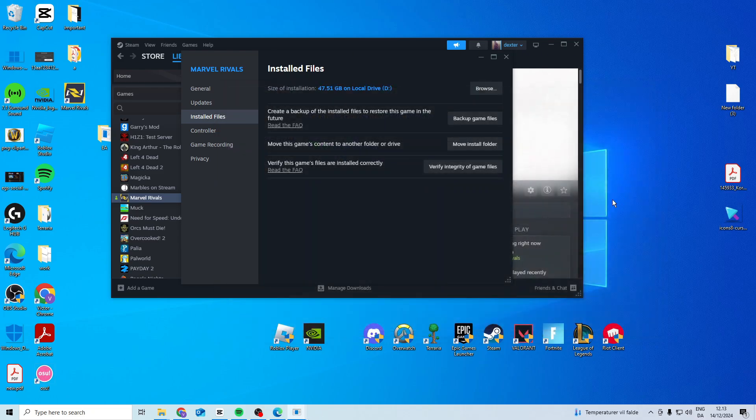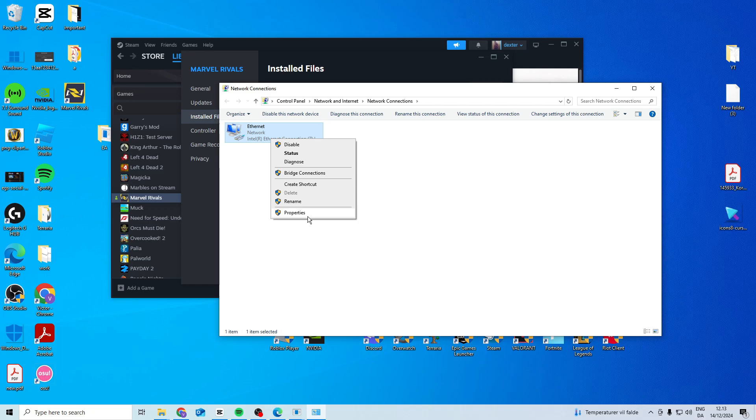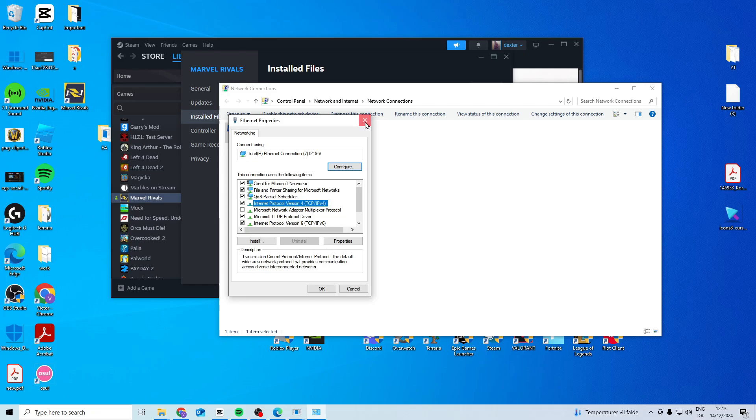After this, check if it works. If it's still not working, come here and search for view network connections. Right click and go to properties, internet protocol version 4, use the following DNS, and type in 8.8.8.8 and 8.8.4.4. Press OK and see if this works.